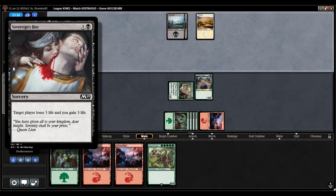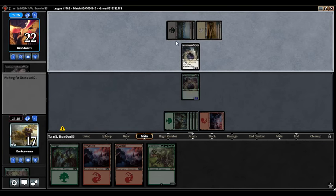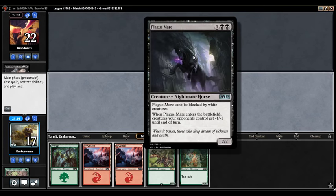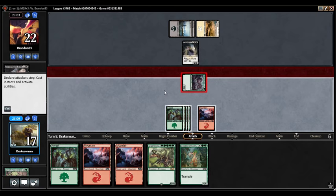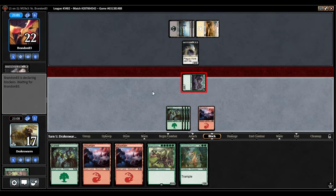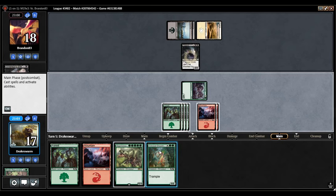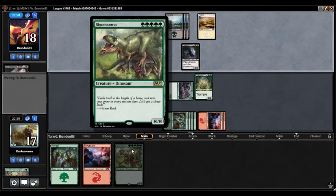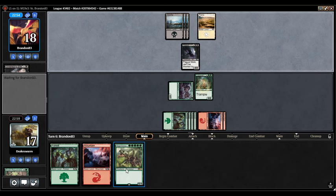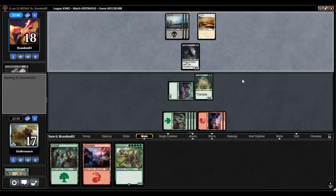Ooh, black-white. They could just be a life-gain deck and be short on ways to gain life. Plague Mare — good card to know about. Can't be blocked by white creatures. For the sake of mana efficiency I'm just going to play Roc's Oracle, and then next turn I can go Gigantosaurus plus Torment of Venom if I draw it. I think I'm fairly far ahead here. Maybe Sovereign's Bite doesn't mean they're playing a bad deck — maybe it's just for the life-gain synergy. You would happily play Revitalize over Sovereign's Bite, but it might go kill your creature, kill your creature, and suddenly I don't have anything.